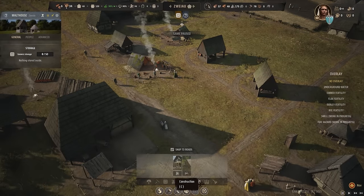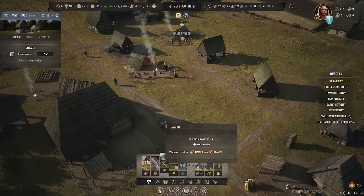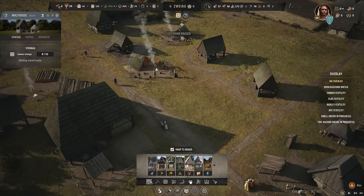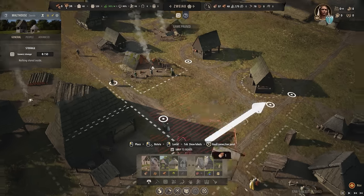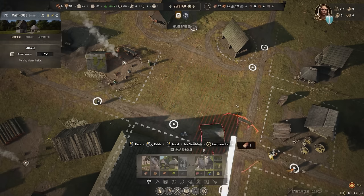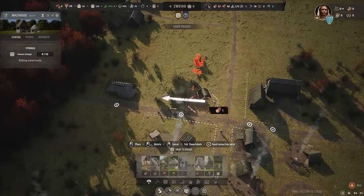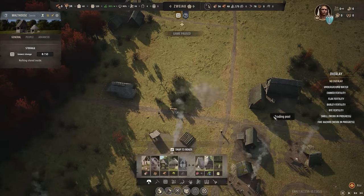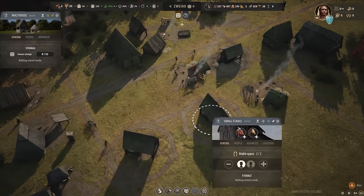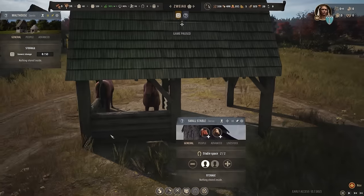Woodcutter's lodge produces firewood. Can I build that one right over here? Here we go — rotate. I can't squeeze that in here, so let's put one right over there. I'm going to put this on highest priority and just speed things up a little bit more. We have some coins. Did we order that horse? Look — there's a horse! There are two horses.